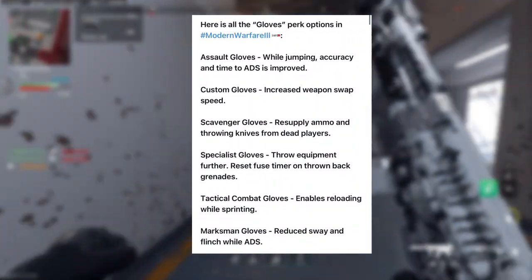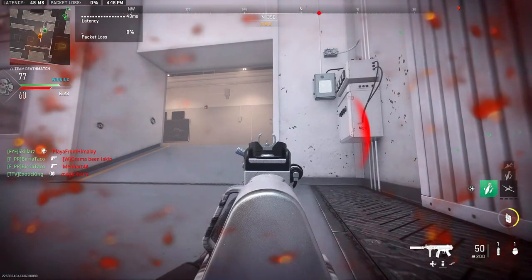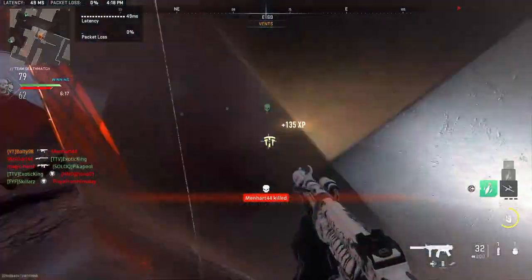We also have gloves, which are listed as assault gloves, custom gloves, scavenger gloves, specialist gloves, tactical combat gloves, and marksman gloves. Some of these improve accuracy and time-to-ADS while jumping, and some, of course, involve resupplying ammo.